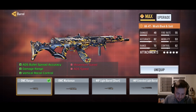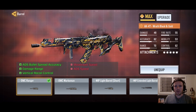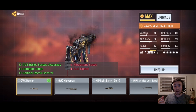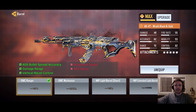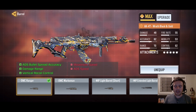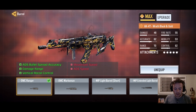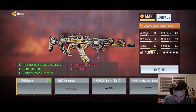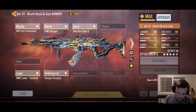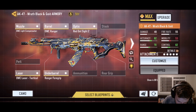The barrel is the OWC Ranger, which is awesome — it helps with bullet spread. Since around Season 9, there were a lot of issues with ADS bullet spread, where when you zoom in on a target the bullets spray off everywhere. It gives you damage range, recoil control, and prevents that cone-shaped spray when shooting at far range.